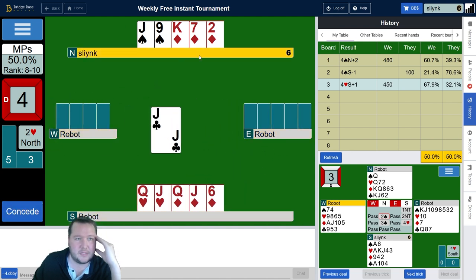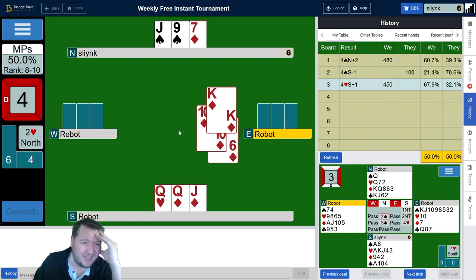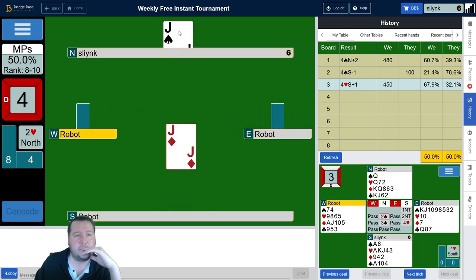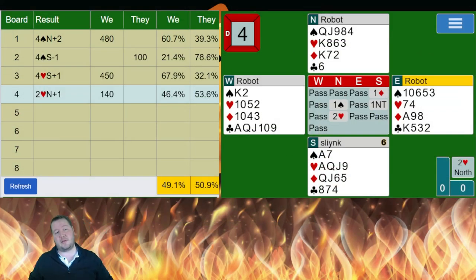The ten of hearts was a decent play that lured me into playing that — so here we're just making nine. I really don't know what the best way was to make ten tricks. With hearts being 3-2 I could have just played queen of hearts, heart to the king, and I would have been completely fine. Diamonds were 3-3 as well, so even at that end point if I'd played on diamonds I would have been okay. I think I found like the only way to not get ten tricks.